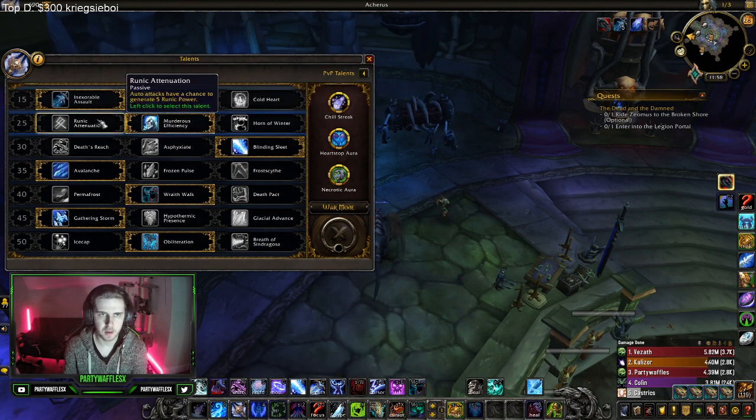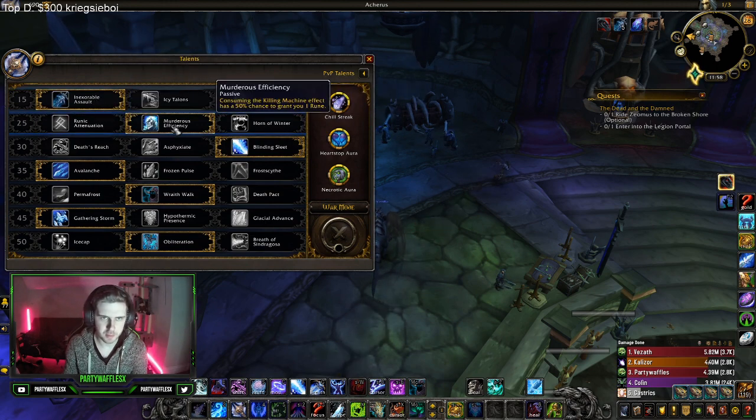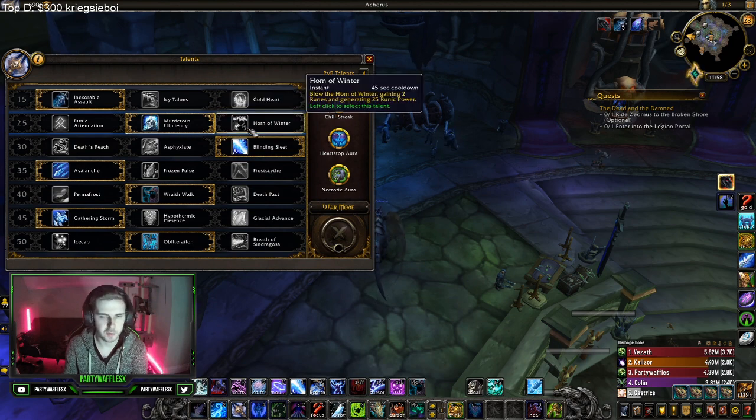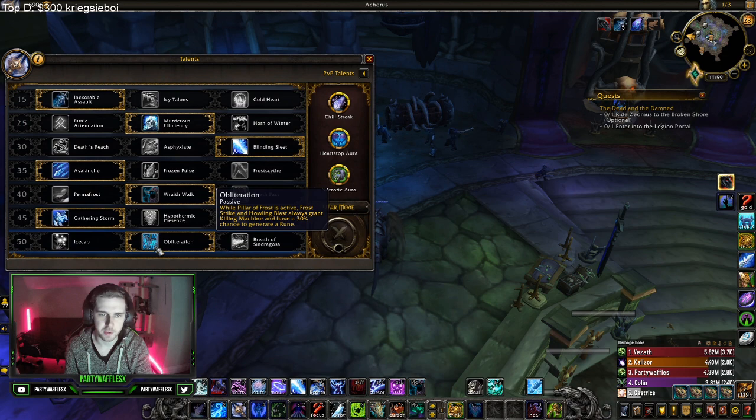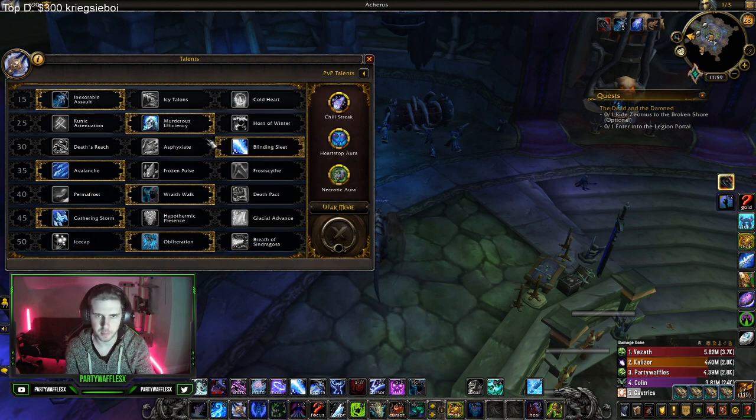The next row: you can use Runic Attenuation or Murder Sufficiency — don't use Horn of Winter. At first I was using Runic Attenuation for a long time, then I switched to Murder Sufficiency. Both work, but Murder Sufficiency has really good synergy with Obliteration, which is the current spec you play, so I'd recommend this one.